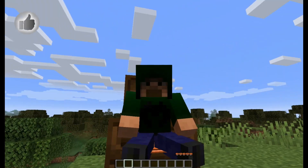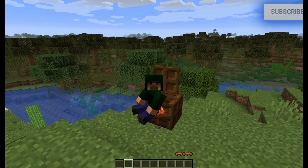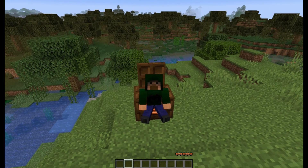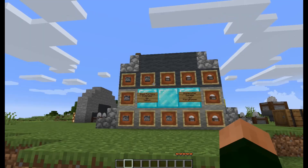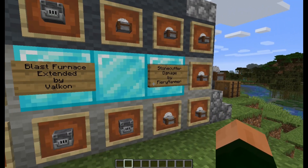Hello again, Skunk Monkey here, and today it's time for a data pack showcase. I'm not gonna show you just one, but two data packs. The reason I'm doing that is because I was recently talking to some people in a live stream about 1.14 and things that should have been added, and both of these popped up on Planet Minecraft's data packs. I've got to show them off because these are things that should have been added in 1.14 but weren't — they are Blast Furnace Extended by Velkon and Stonecutter Damage by Fiery Hammer.